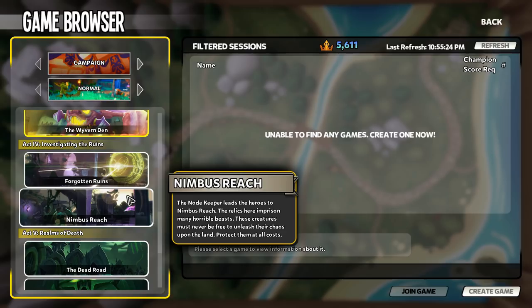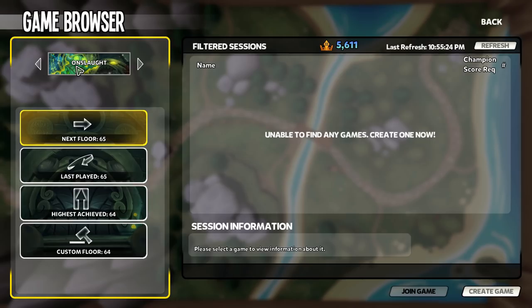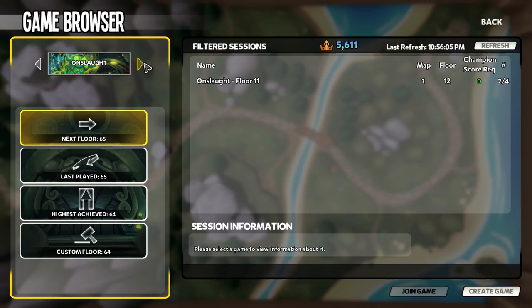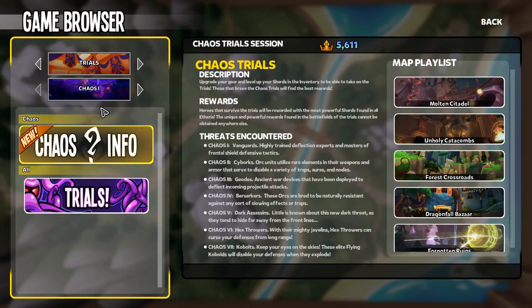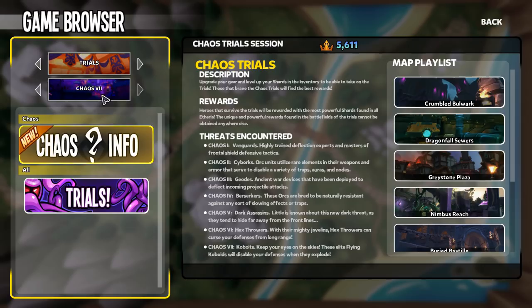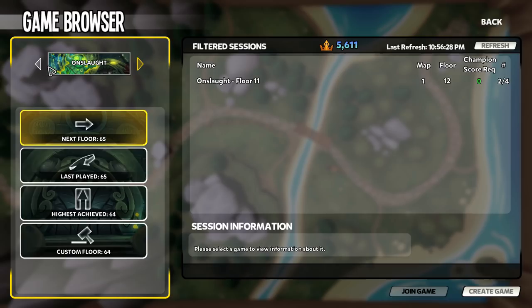Once you finish the campaign, you can go to Onslaught or Trials. These two game modes work in conjunction with each other — you can go back and forth between them or choose just one; it is completely up to you. The best possible gear in the game is available in Chaos 7 Trials, so you'll have to work your way up to Chaos 7 or Onslaught floor 57 or higher. You do have a chance of getting super loot on floor 55-plus comparable to endgame Chaos 7, but the good stuff generally starts dropping around floor 57, and it is RNG dependent.